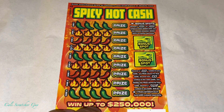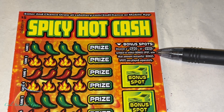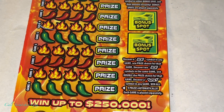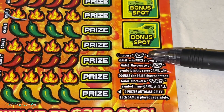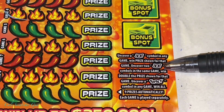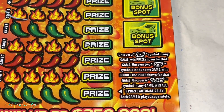So once again, it is a $5 card — Spicy Hot Cash. We're going to read the bonus section right here. It says: uncover a $20 or $100 symbol in either bonus spot, win that amount instantly. Bonus spots are played separately. On this side, it says: uncover a dollar bill symbol in any game, win the prize shown. Uncover a $2 bill symbol in the same game, win double the prize. Uncover a spicy symbol in any game, win all nine prizes automatically. Each game plays separately.